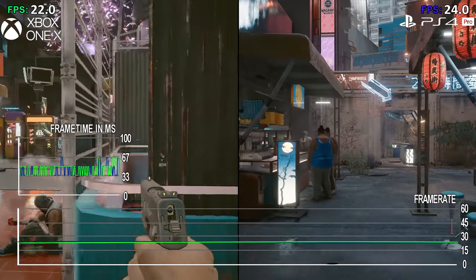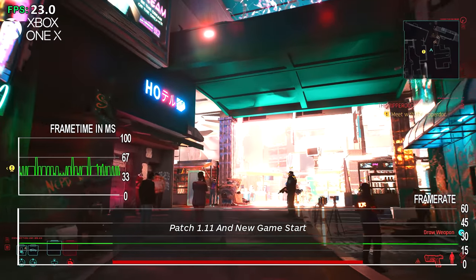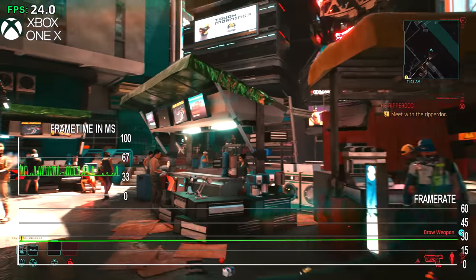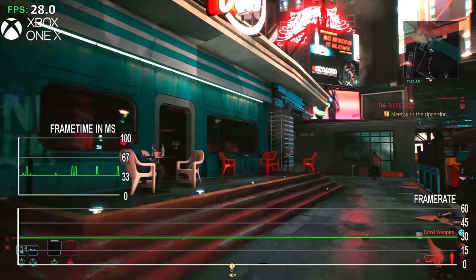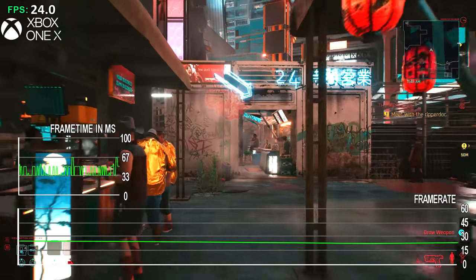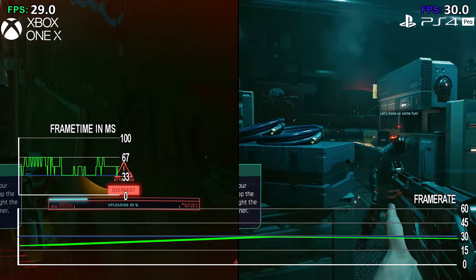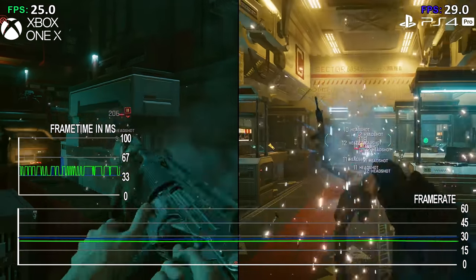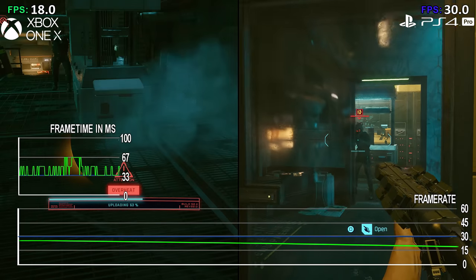Starting fresh on the Xbox One X with no carryover saves gives slightly better performance and slightly more tearing, but it's only a few percentile improvement — you still get the same lows and the same inconsistencies. The cross-functional saves issue is around the XDK — the fact you can develop on one platform and push it across multiple means you don't really optimize the hardware. Overall, the Xbox One X is inconsistent, slightly more so than the PS4 Pro. It's got a sharper image and more detail, but it comes at the cost of performance, and they need to scale that back.